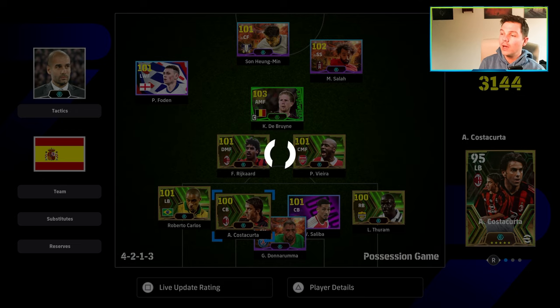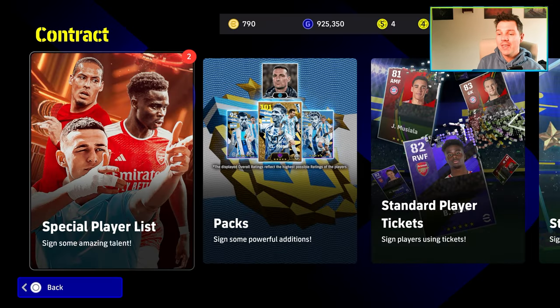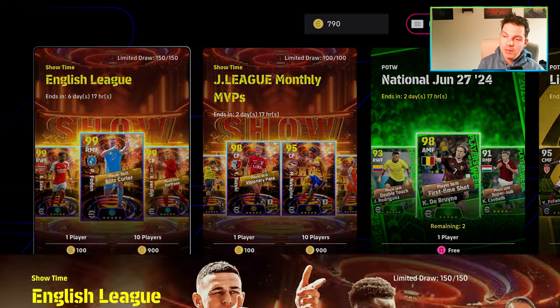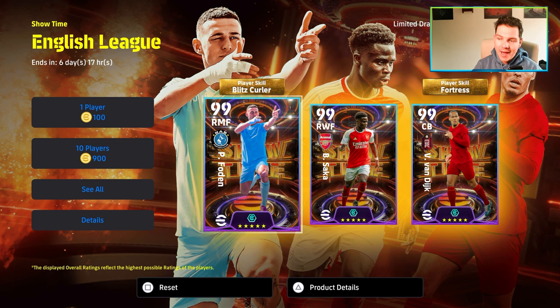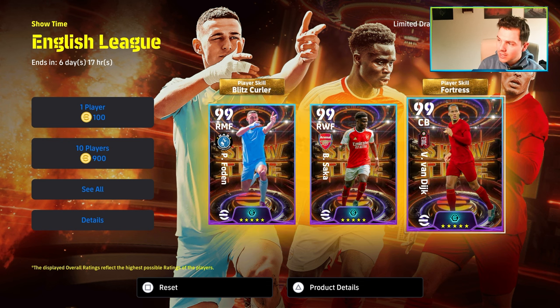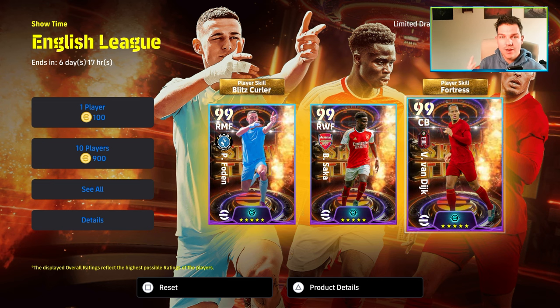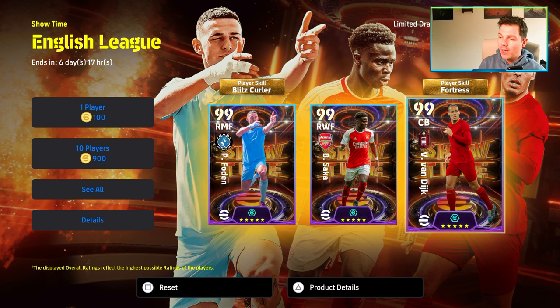I definitely think it's a good pack — honestly, one of the best packs they've released in a while. Is it the best Blitzcurler versions of the cards yet? It remains to be seen because if you're using Foden you're going to be cutting in with him anyway with a lot of tap backs. Van Dijk — there are so many good CBs in the game at the moment, it's hard to recommend. It's hard at this stage because everyone has beastly teams. But yeah, it's a phenomenal pack. Even if you leave the skill set aside, the cards themselves are really, really strong and solid.